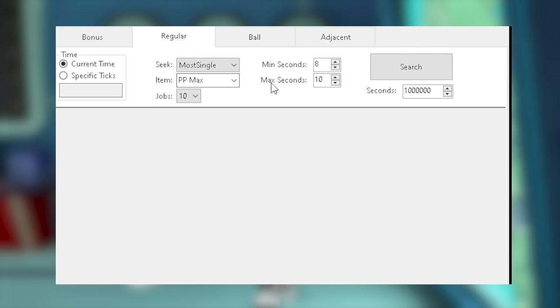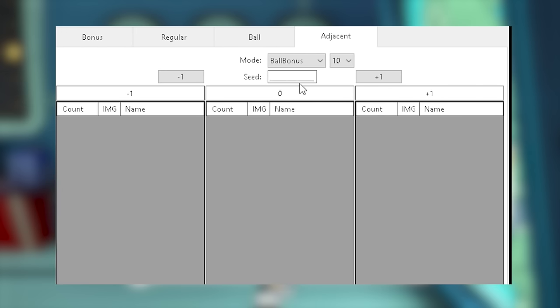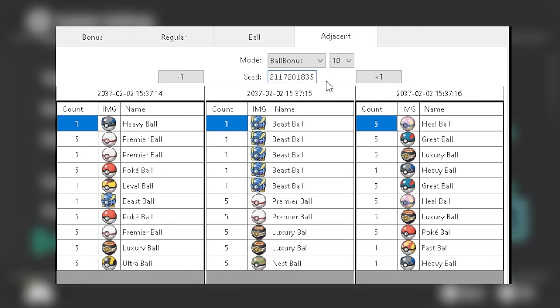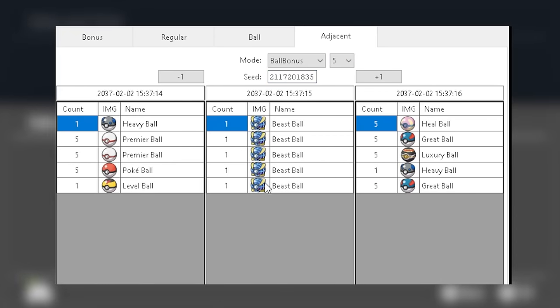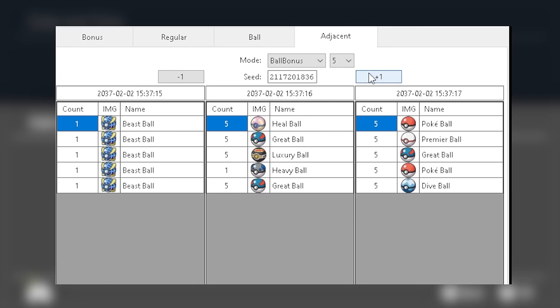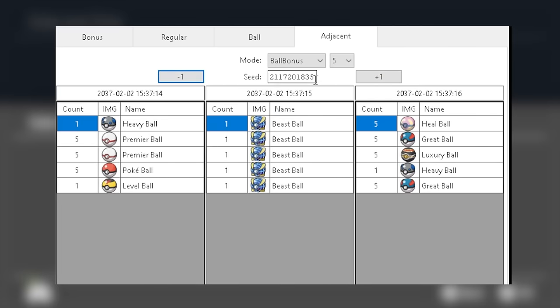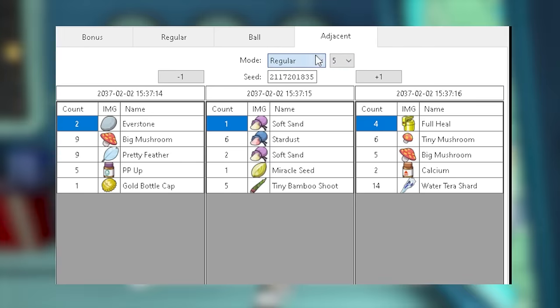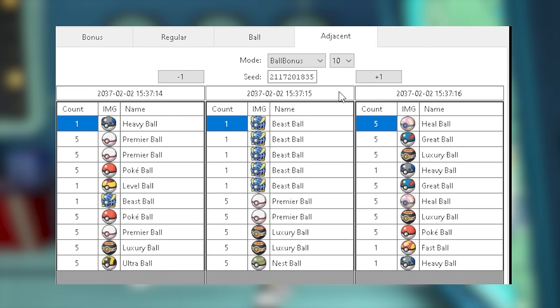If you're having trouble working out your delay and not getting the right results, you can use a tool developed by Kofonix called the Item Printer Gacha. This will be linked in the description. Since every date and time converts to a specific seed in game, you can input that seed into the adjacent tab of the tool to see results based on the exact second you hit. Using the minus one or plus one second options, you can toggle through results to find your exact seed and better determine your delay.